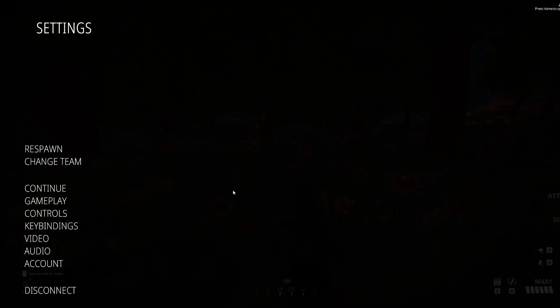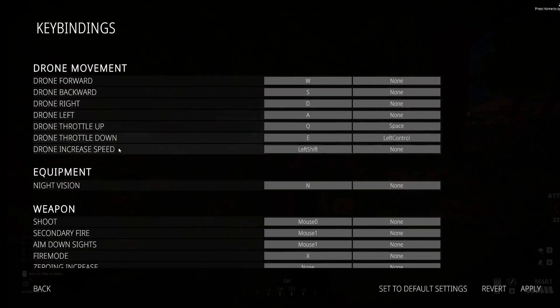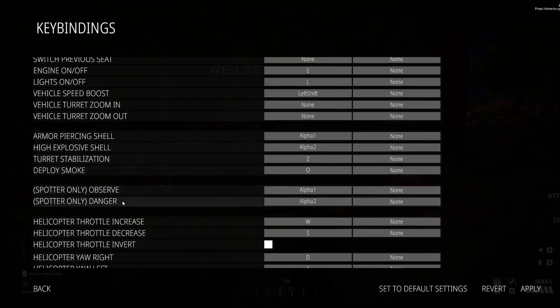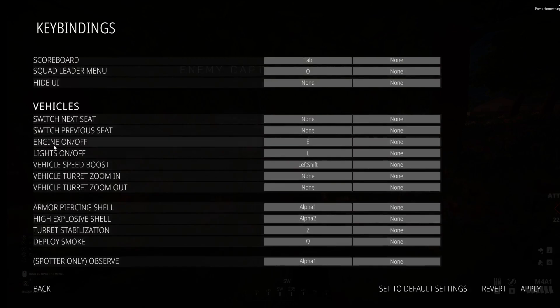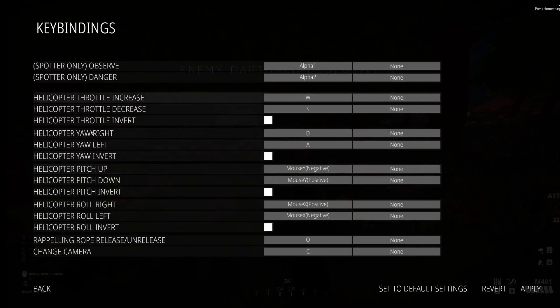Go ahead and click on Escape on your keyboard. Once you do that, scroll down until you find key bindings and click on it. Once you're in key bindings, scroll down until you find vehicles. Keep scrolling until you find the helicopter options.